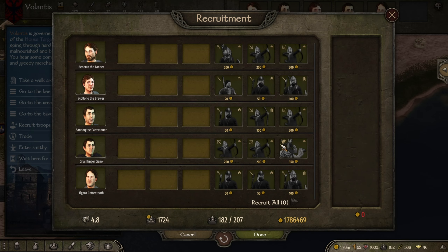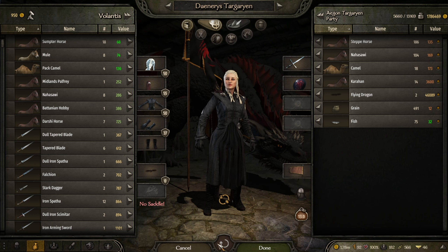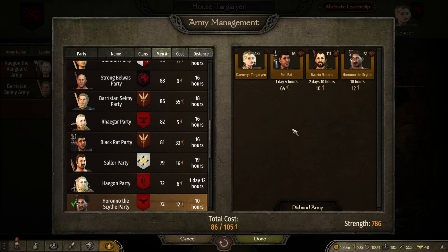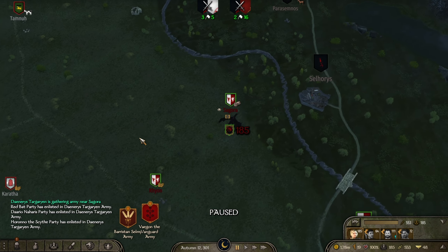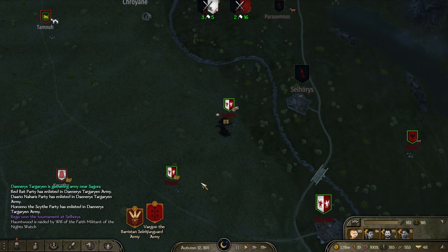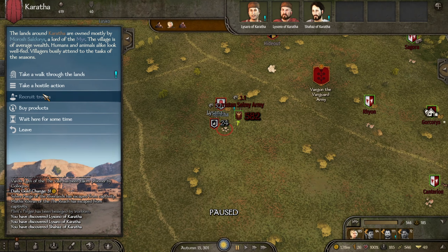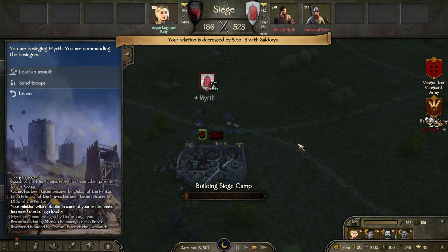We can just head straight over there now and attack them. Let's just recruit some more troops — none here to recruit. Do we need to trade anything? No. Let's head over here, it looks like we're just going to have to besiege. Might just hire these three. We will besiege Myrith, if that's how you pronounce it — I may be pronouncing words wrong. Let's besiege this town. They've got 500 defenders, holy crap.